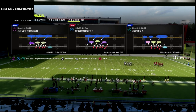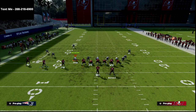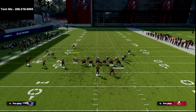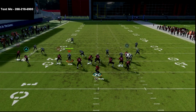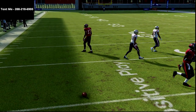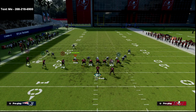We're going to come out in Cover 3 and run through some coverages. All we are going to do is smart route the tight end, streak the R1 receiver, and then either hitch or curl the middle receiver or the inside slot receiver on the Trips. Our first read is always going to be these curl flat plays. This is primarily something I use against zone.